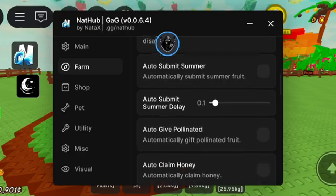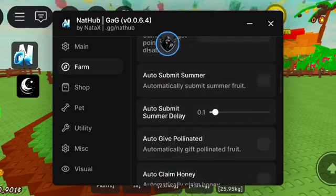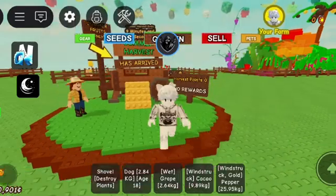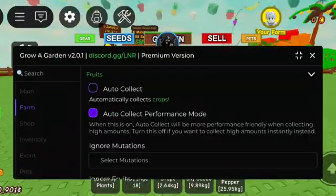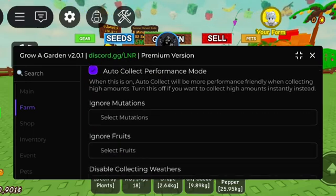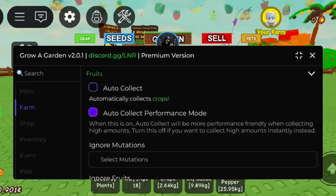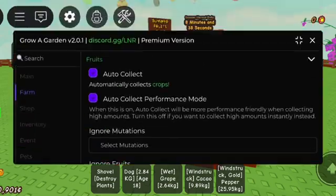I have two scripts: Lunar Hub and Nat Hub. Both are awesome scripts with many amazing features, like auto-collect all summer fruits and submit them without causing any lag. Just select auto-buy tomatoes, auto-plant, then auto-collect summer fruit, and finally auto-submit the fruit.